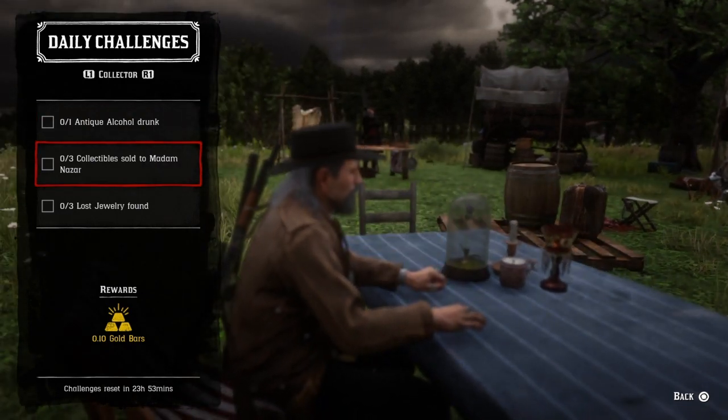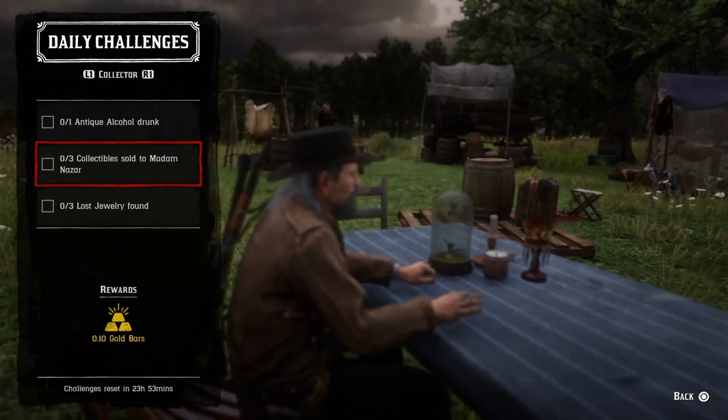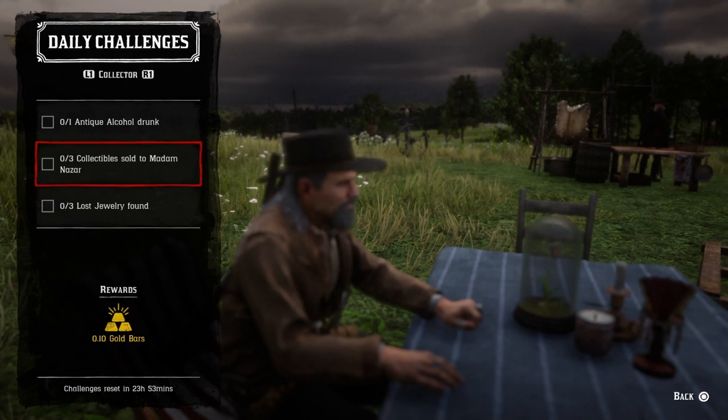Three collectibles sold to Madam Nazar — Madam Nazar is over there at Dewberry Creek. You can sell her three collectibles or a complete set and that challenge will be completed. Three lost jury found — just open up the map for the Lost Jury for Madam Nazar and go to those three locations, or you can use the online player interactive map, which I'll provide the link below.